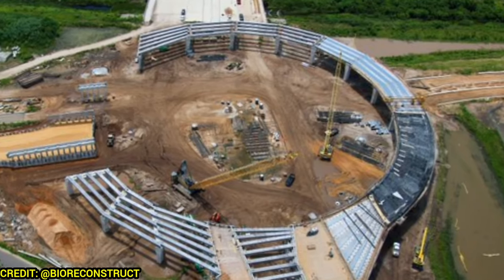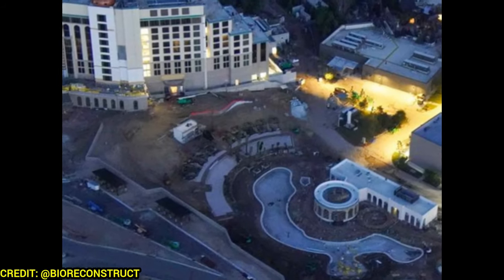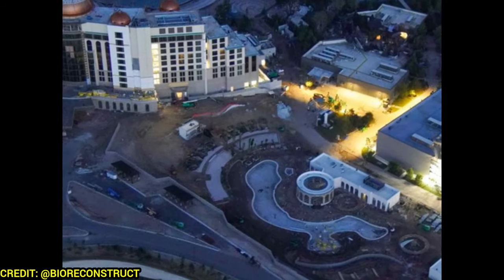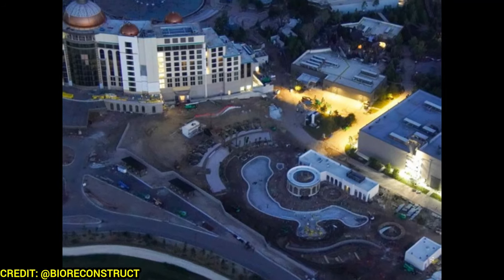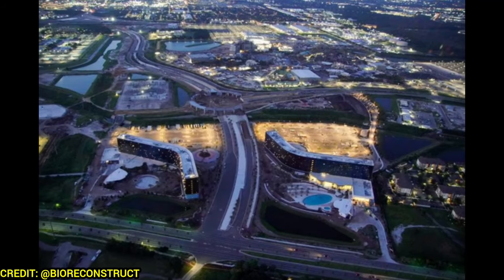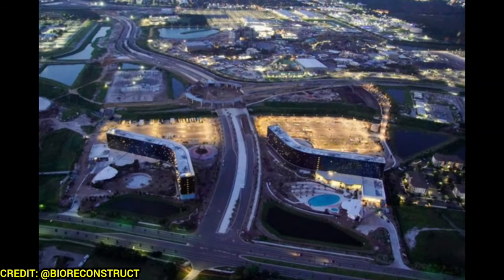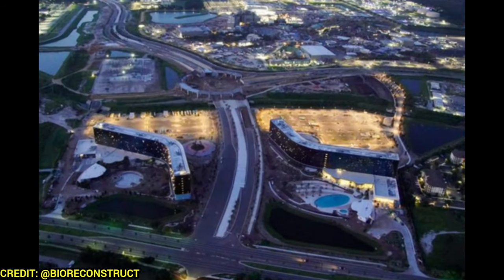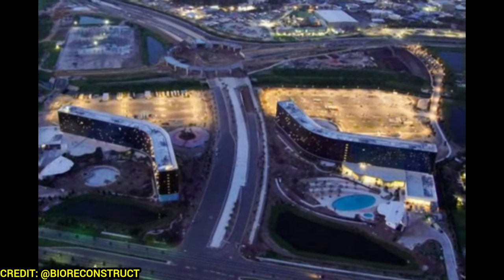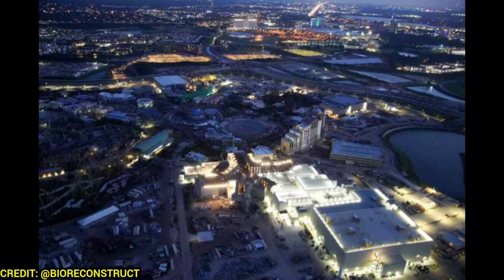Here's a nighttime shot of the Grand Helios Hotel and its associated pool structure. Loving the center pool bar — the pool looks good as well, just waiting for water, but it's just about done. Here's the Cellanova and Terra Luna Hotels with their parking lots lit up, and the Cellanova's hotel pool is already filled up with water.